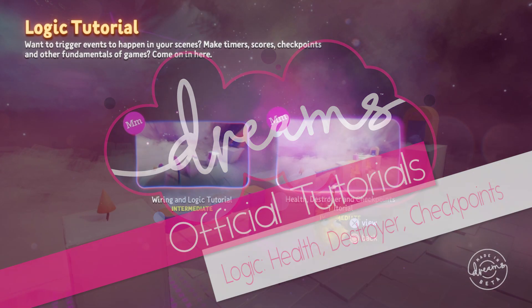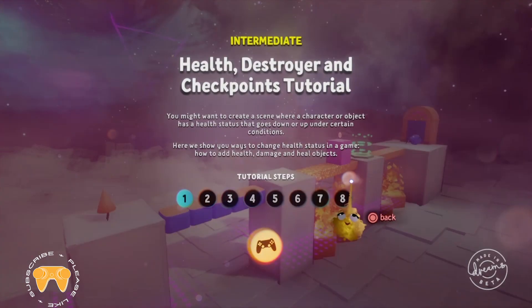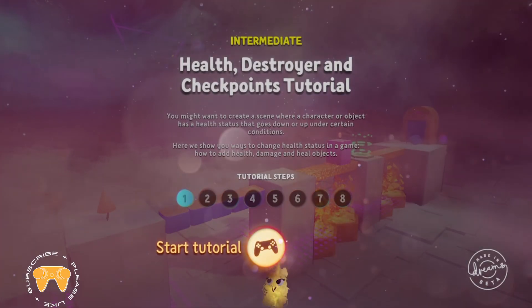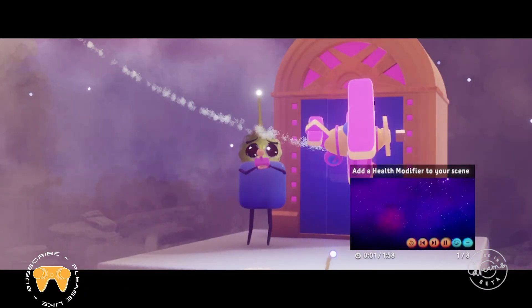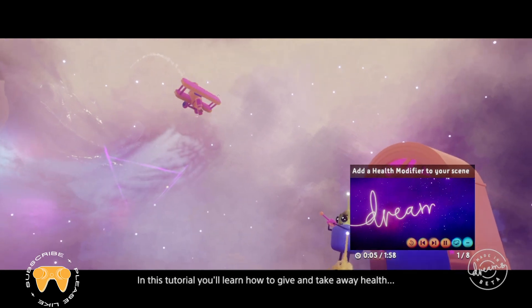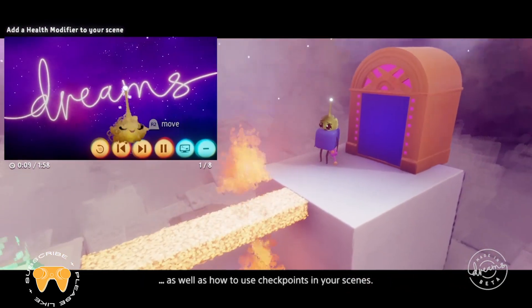Left stick, right stick here again with another Dreams official tutorial recording. This is an episode on logic, health modifiers, destroyers and checkpoints. You're probably going to need a lot of those in whatever games you're making. In this tutorial, you'll learn how to give and take away health, as well as how to use checkpoints in your scenes.